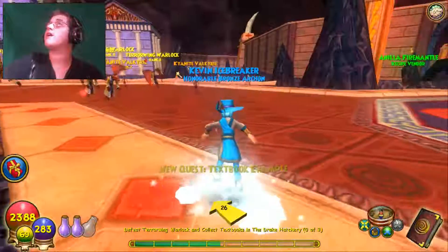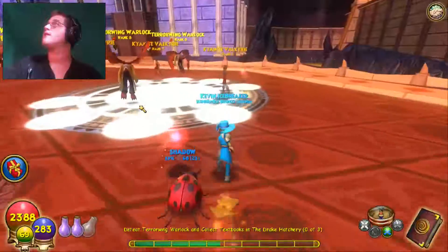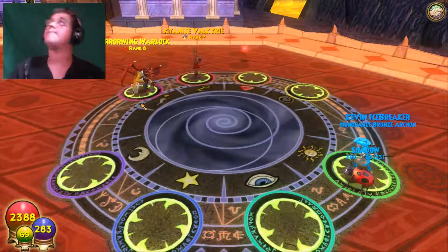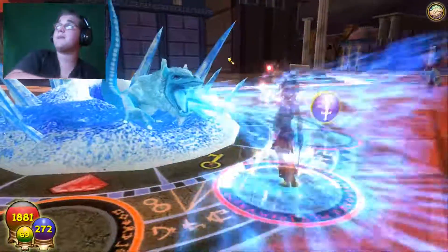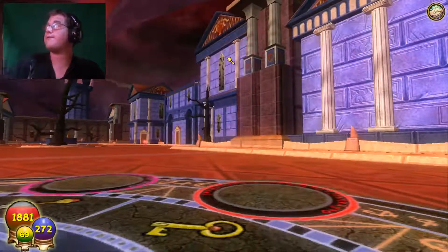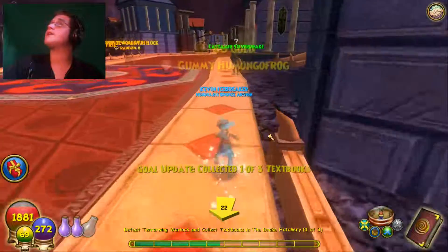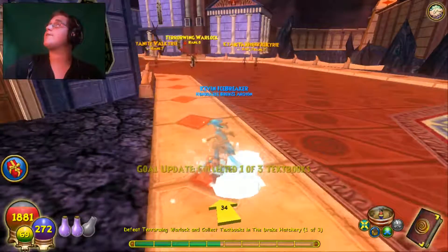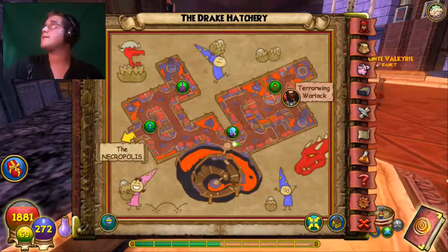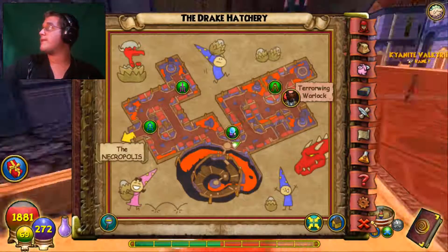So I have to defeat some Terror Wings, which are these flying things. Let's get into this battle. We killed the first one, now let's kill another. We got one of them — good news. Let's try to be a little more careful; there are so many of them. Is there another area where we can get them? There is, but I don't know how many are down here.